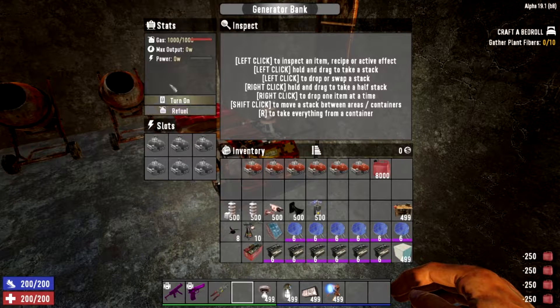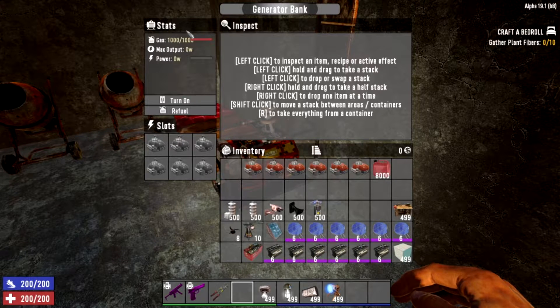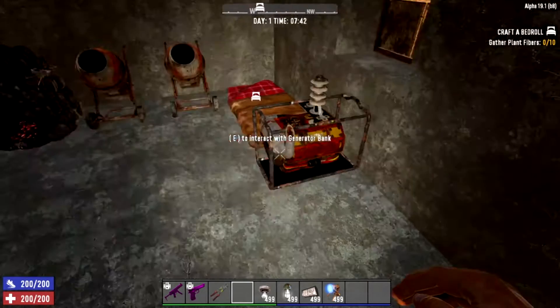You refuel the generator with gas to keep it running. To increase the output, you have to use engines — you can buy them from traders, find them in loot, or wrench down cars to get them. Each engine outputs 50 watts maximum, so with all 6 slots filled you can output 300 watts from one generator bank.